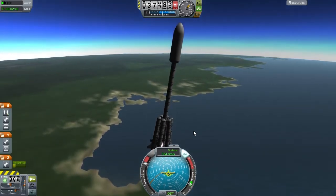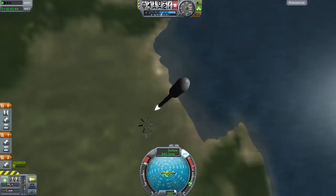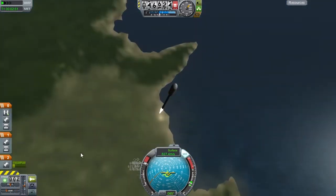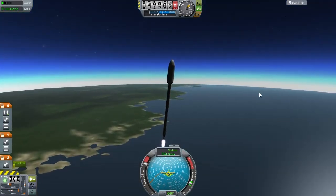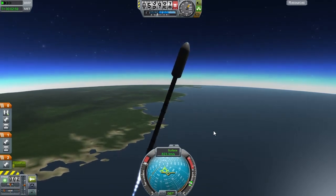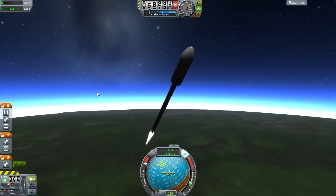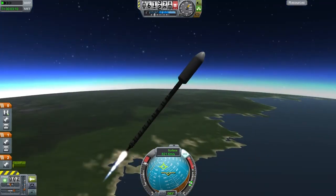And here we go. We had a small explosion, but the engine is still firing. I don't know or much care what it was that exploded — we are still heading upwards. Now I'm going to attempt to finish the pitch-over maneuver. In the meantime we are already at a good 50 kilometers altitude and we have three whole stages left to burn. This leaves me hopeful we might even make it to orbit this time.